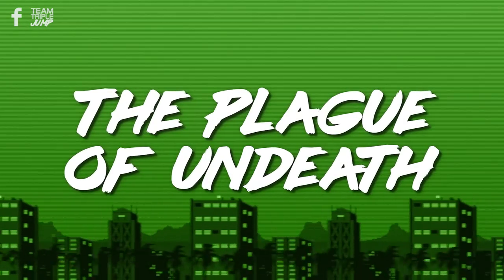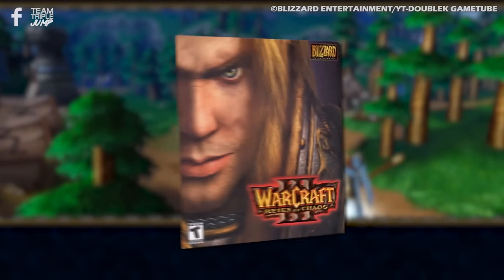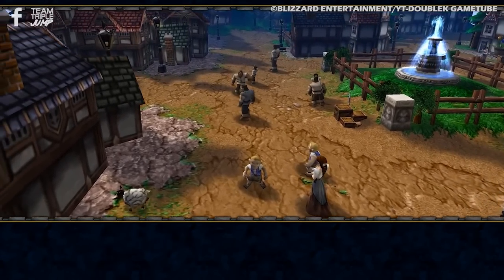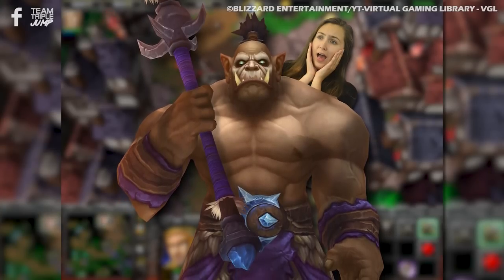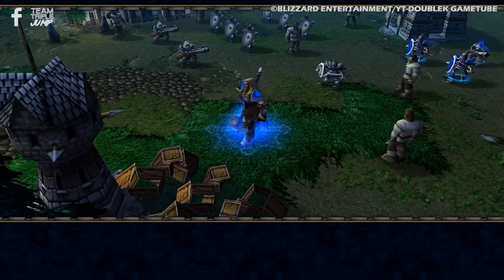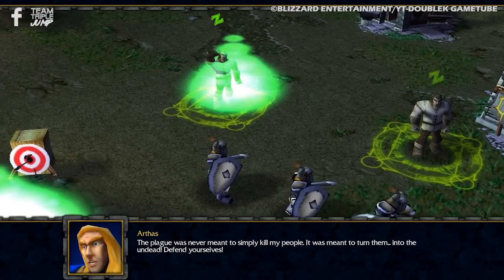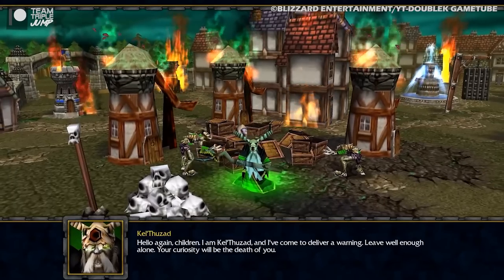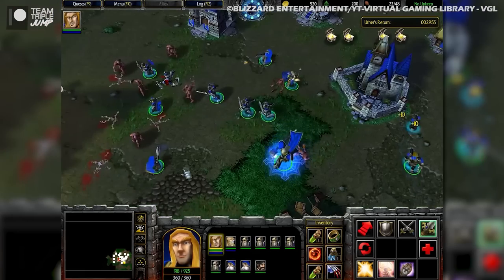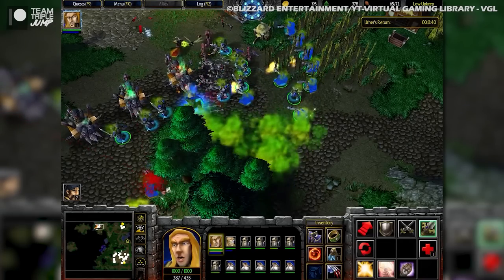Number 3: The Plague of Undeath from Warcraft III. During Arthas' campaign in the celebrated RTS and World of Warcraft predecessor, Warcraft III: Reign of Chaos, you'll find yourself investigating a plague that has befallen the villages and hamlets of Lordaeron. Nefarious lich king and demon sympathizer Ner'zhul propagated the plague by recruiting an insidious cult to infect grain and have it shipped off to all corners of the kingdom. The Plague of Undeath was intended to work specifically on humans, and those unlucky enough to meet their demise are merely lying dormant in their graves, certain to rise again and follow the will of the Lich King.